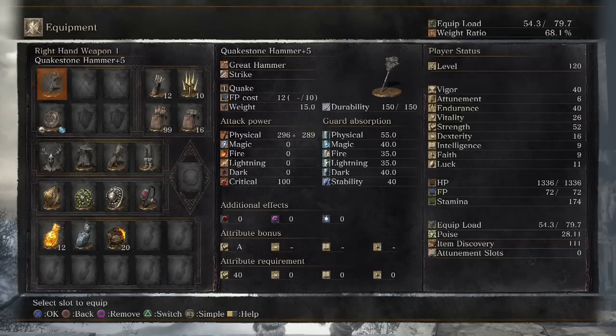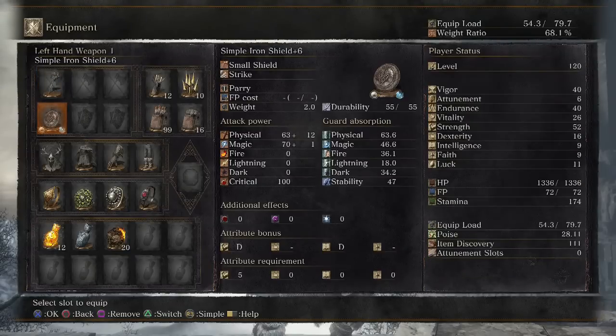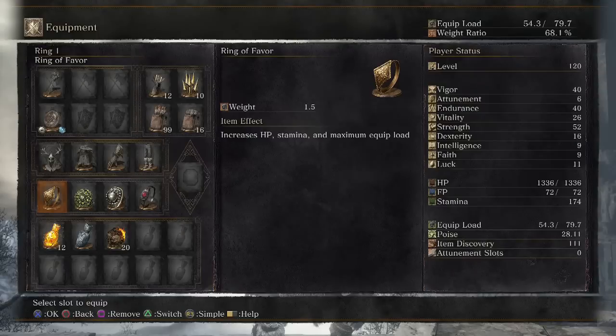So nice little throwback there. It gets an A scaling in strength, and with 52 strength two-handed I am dealing 585 damage — considering that's all strike, that is not bad. In my left hand I have a simple iron shield. For armor we have the Millwood Knight helm, armor, and gauntlets with the Northern Trousers, and the Ring of Favor, Chloranthy, Havel's, and Life Ring as well.